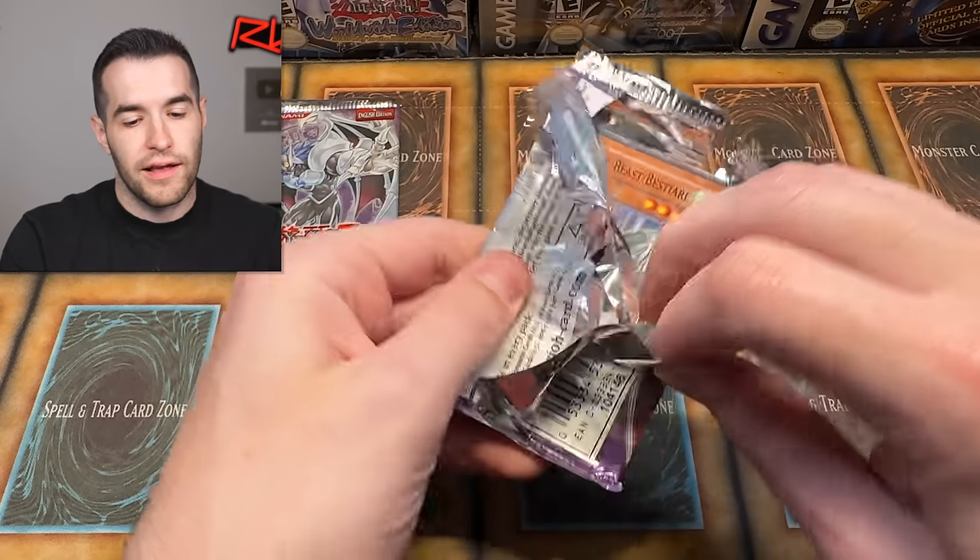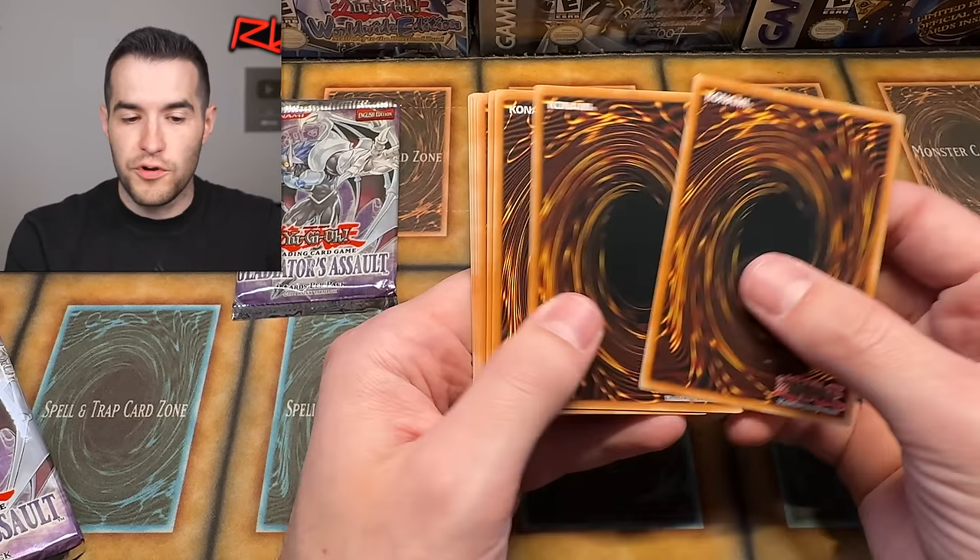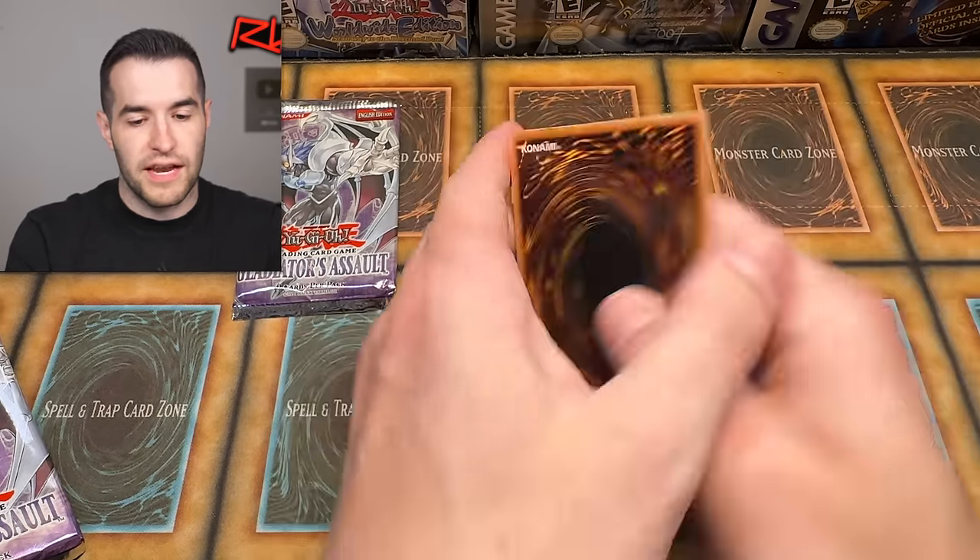We are over two so far. I'm not going to settle for anything less than the big cards — that's what I want this time, because we've opened a lot of GLAS and we've pulled a few good cards, but we have never pulled anything insane. I tried four from the back this time — let's see if it makes a difference.